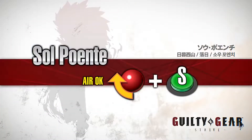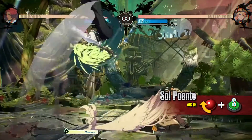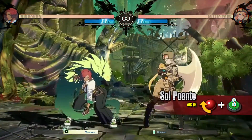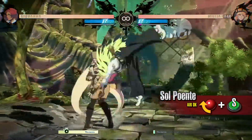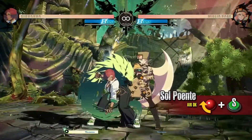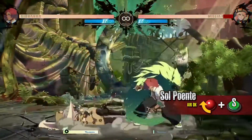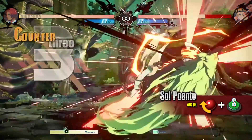Sol Puente. Giovanna leaps forward, performing an overhead attack. This attack can invade the opponent's low hitting attacks and knocks them down on hit. When used at close range, Giovanna can leap to the other side of the opponent, mixing up the direction needed to block. It has slow startup, but leaves Giovanna at an advantage even when blocked, so use it when you can.